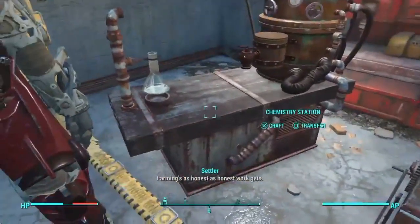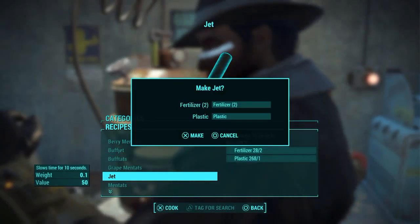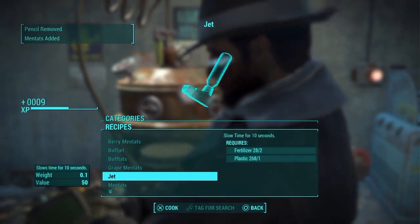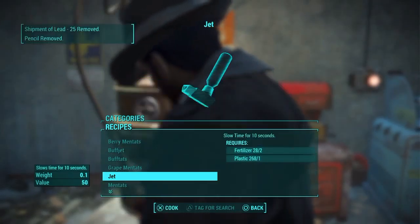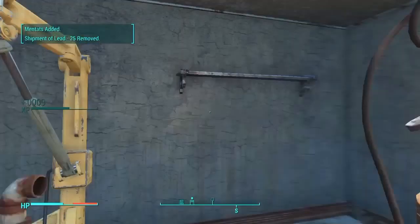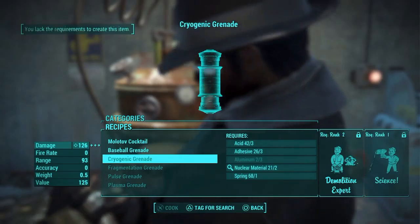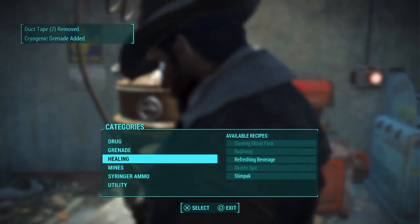This tip is going to show you how to get equipment without actually using materials. Basically, you want to click X on an item — for example Jet — and quickly move to it so it hovers over it. As you can see from the top left, it gives me Mentats without using any materials. This is a very useful little thing and it works with grenades as well — I'll scroll to the cryogenic grenade and it will give me one.